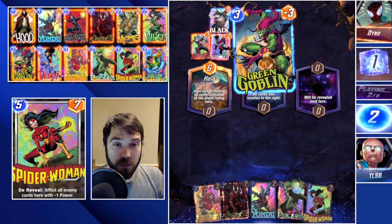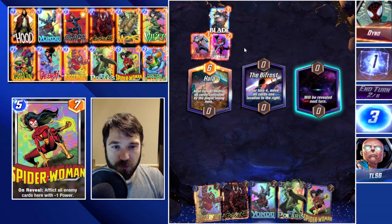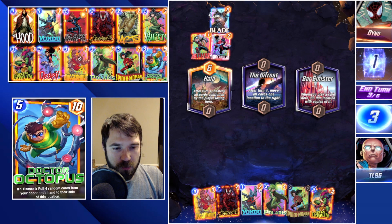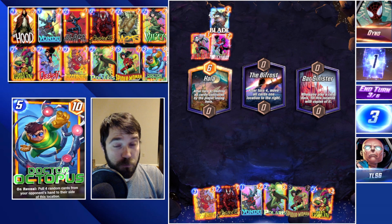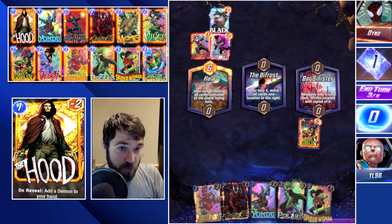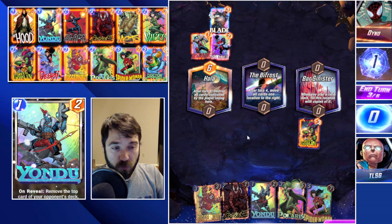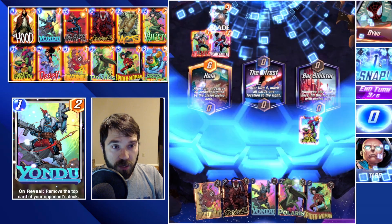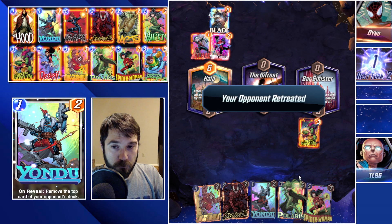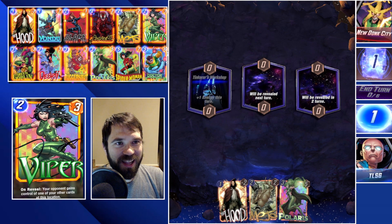They have a lot of one-cost cards and they discard their Green Goblin — interesting. This is a lot of low-power cards, so we know they're not running Green Goblin now because they've discarded it. They only have two cards. We do have Carnage as a backup to clear up the Bar Sinister lane if this fails. We could also do a Yondu into a cart.